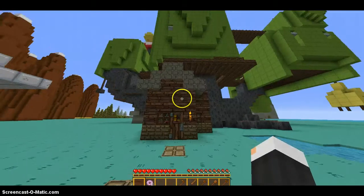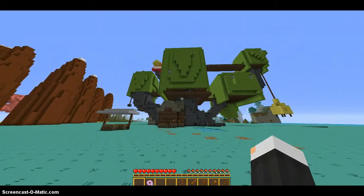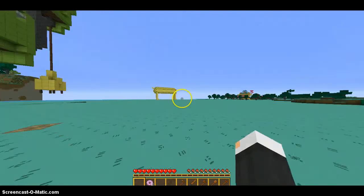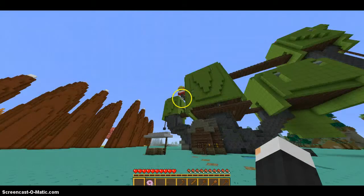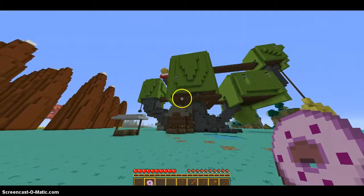This map comes with a texture pack which makes your Minecraft look exactly like Adventure Time. These are donuts — I mean cookies — they're donuts.